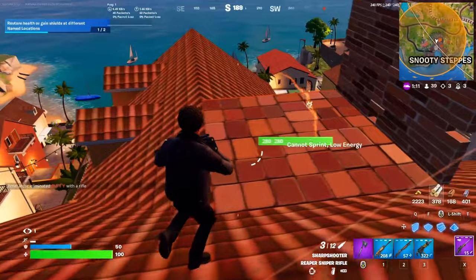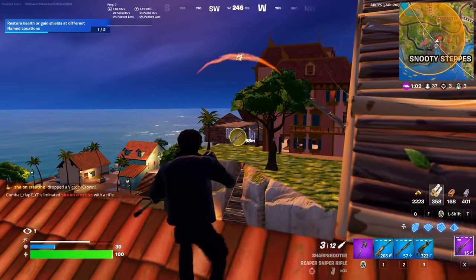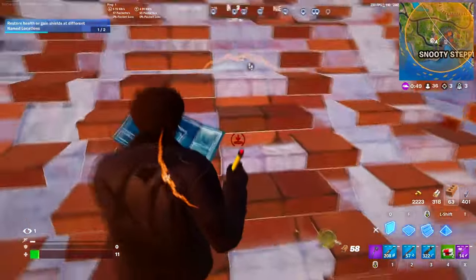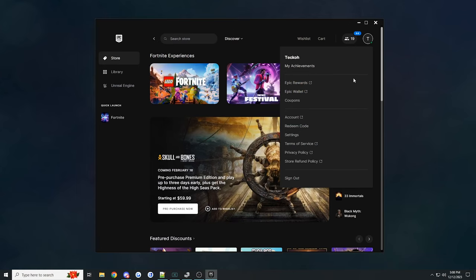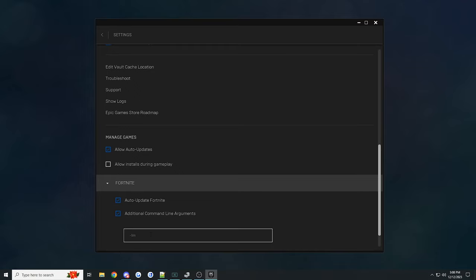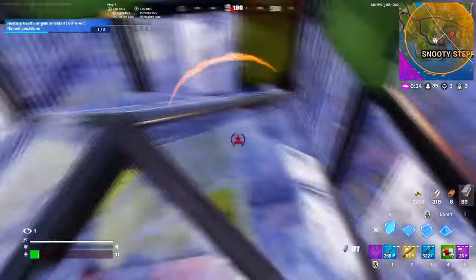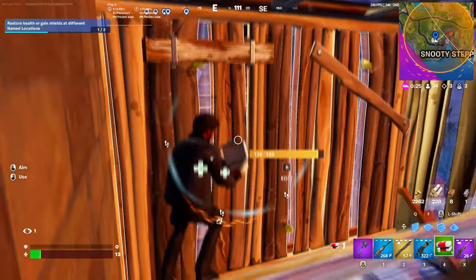The next method is for PC players — you can add command line arguments in your Epic Games launcher, which are extra instructions to your game that can lower your ping. Specifically, I'm showing a command for packet loss, something Epic lists directly on their website. If you find your internet freezing, cutting out, or you get the dreaded red X next to your network indicator, this could help. Head into your Epic Games launcher, go to Settings, scroll down to Fortnite, and check Enable Additional Command Line Arguments. Type in -limitclientticks as one word. Epic recommends this for high packet loss, and if it doesn't help, you can always undo it.